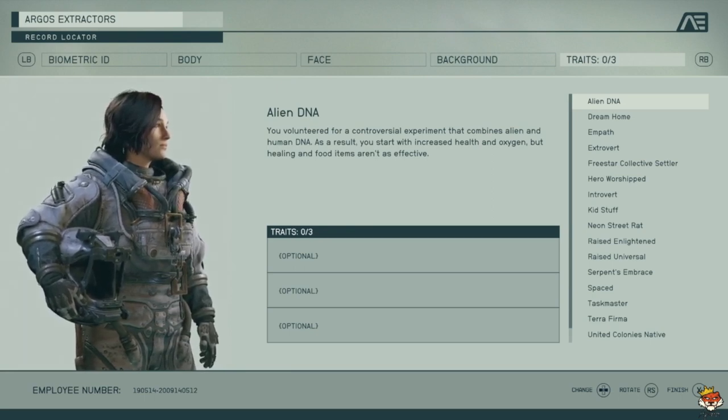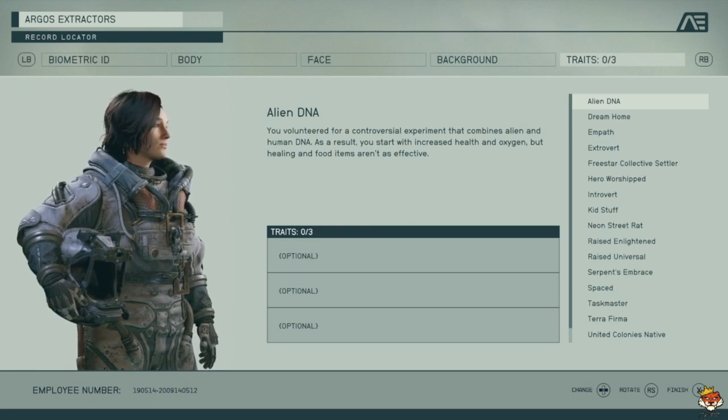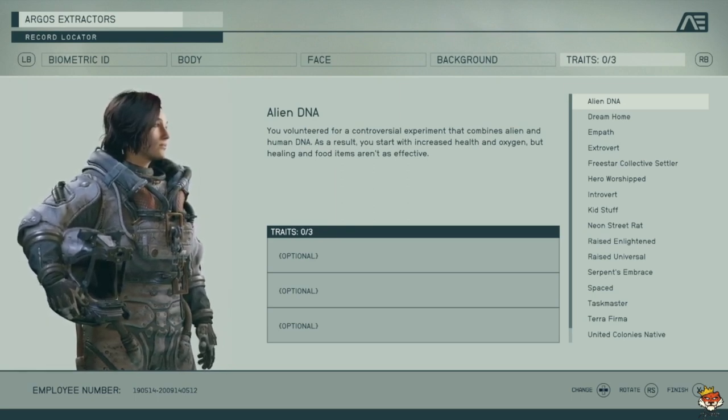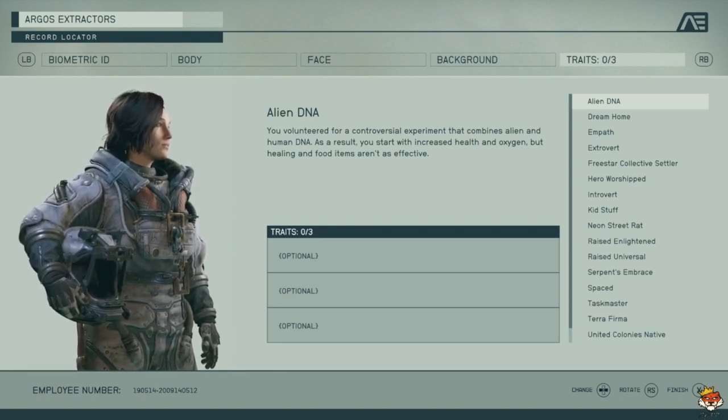Alien DNA gives you more health and oxygen, but healing items aren't as effective. That's actually a really good trait because the negative isn't as bad — more health keeps you in fights longer and more oxygen lets you explore without stopping as often to recover.